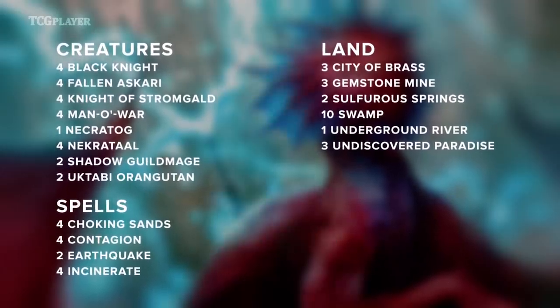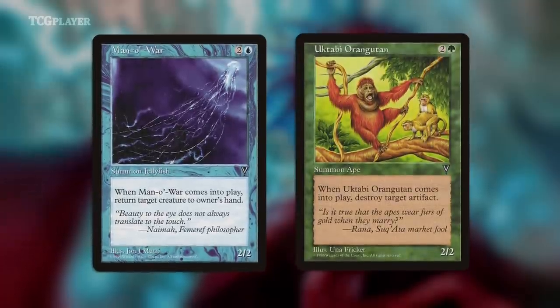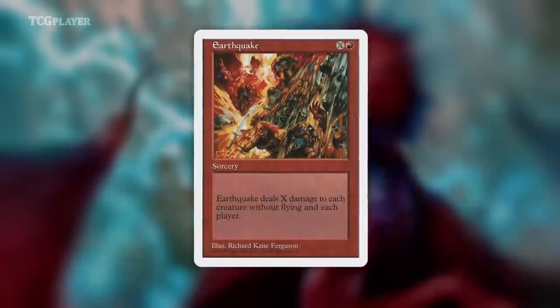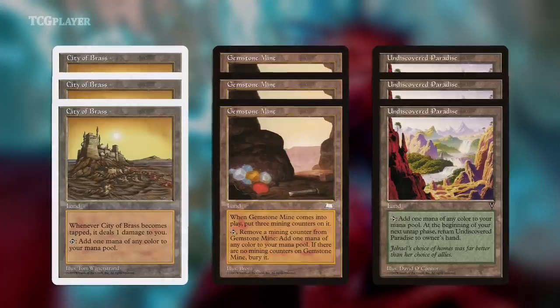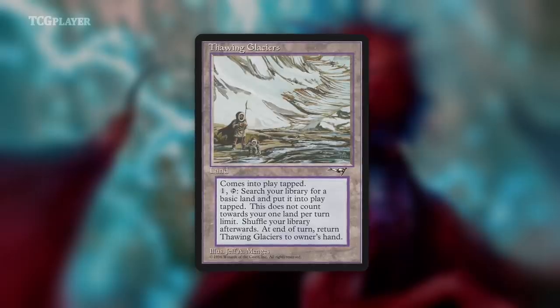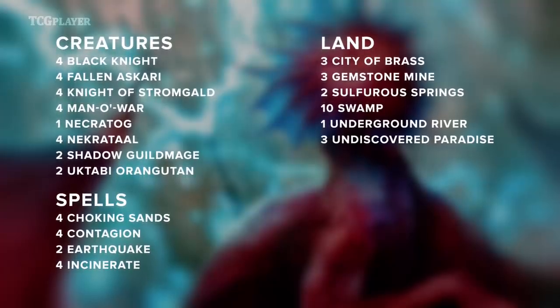Going way back, the 61-card monstrosity that won Worlds in 1997 was a 5-color deck that had 10 Swamps in it. It's mostly black but has some other stuff like Man-o'-War and Uktabi Orangutan. Everything in here is a 2/2 and it has Earthquake, but it won Worlds. The reason the deck worked at all is because of City of Brass, Gemstone Mine, and Undiscovered Paradise. The deck plays three of each, ostensibly because the pilot couldn't figure out which lands were the optimal choice. The point is that the mana back then allowed for some wild stuff — this deck plays five colors without giving up any speed.